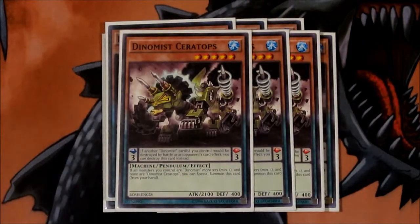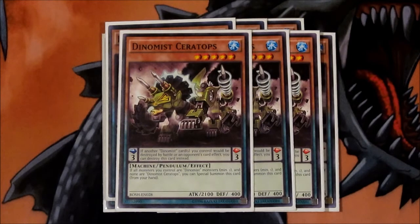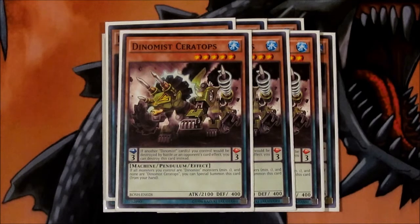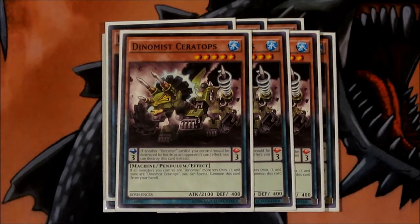Next we've got three Ceratops. A lot of people cut this down to two or one because they didn't want to draw into it, but I had no problem spamming it off. Just as long as you have a Dynamis of a different name besides this, you can easily summon it onto your field — he's kind of like a Cyber Dragon. The downside is if you have another Ceratops on field, you can't use it, so be mindful of that.